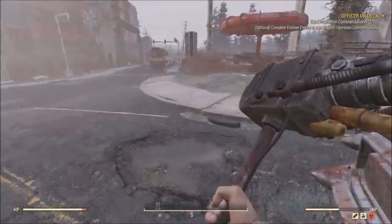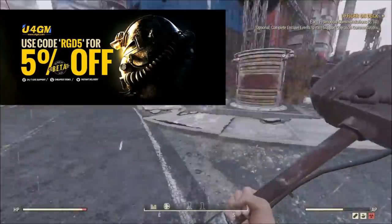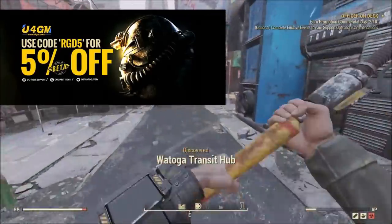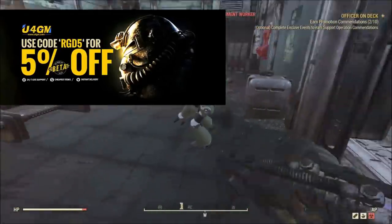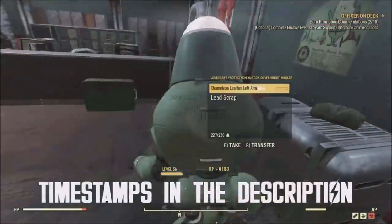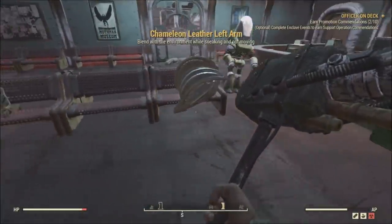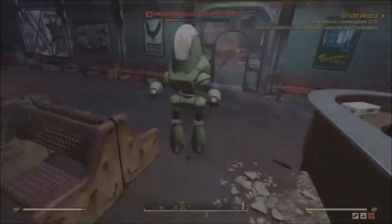Welcome back to another Fallout 76 video. Today I'm going to be carrying over the series we had in Fallout 4 into this game, showcasing all the current working glitches in Fallout 76. I'll organize them by group — XP glitches, bottle cap glitches, and things like that — and show you how to find and do them yourself. If you enjoy this video or find it helpful, make sure you like and subscribe.